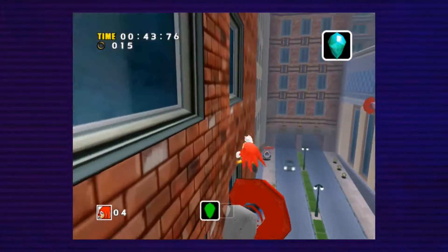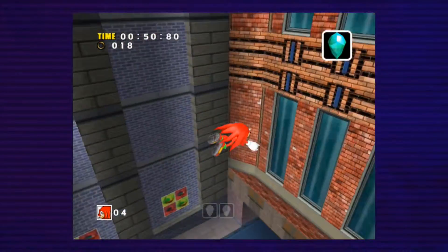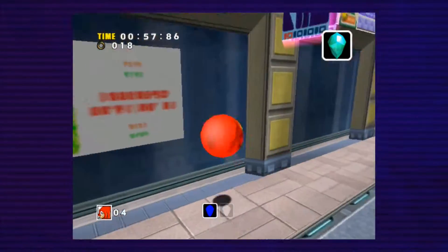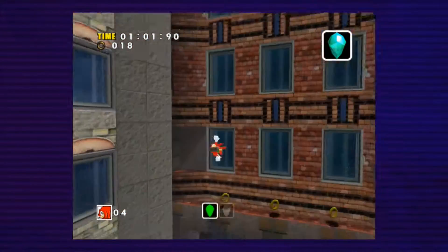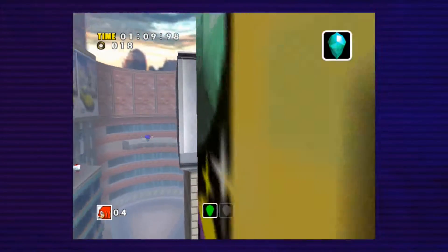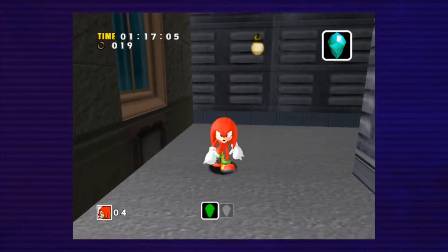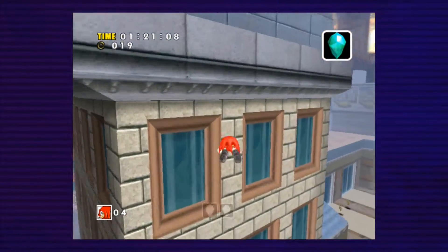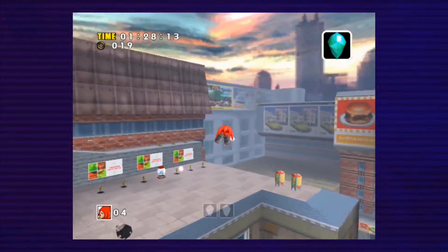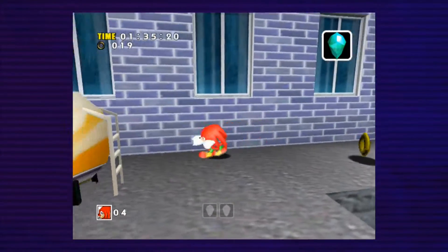As you can see, you can see those three things on the screen — we already got the first one. They are like sonar: you want to follow where they beep more and find all the shards of the Master Emerald. The closer you get, the more it beeps — that's really the point. This and the Big the Cat part have gotten the most complaints when it comes to the Adventure series.